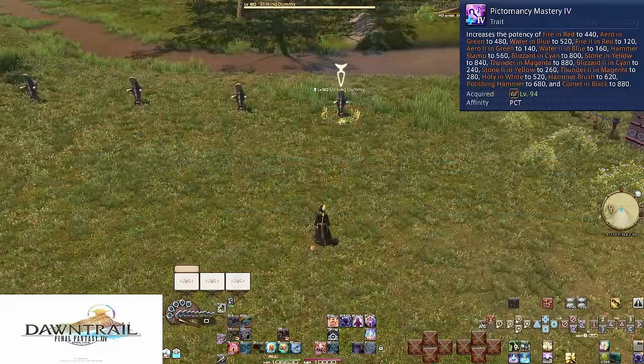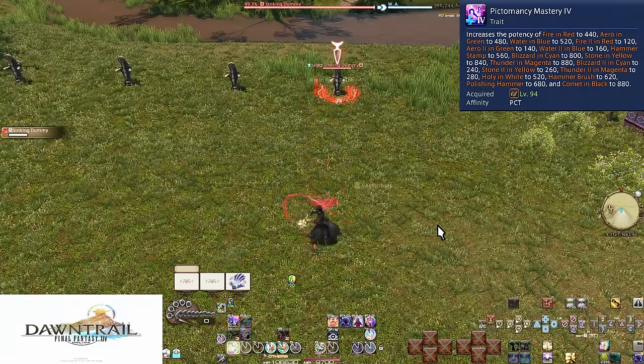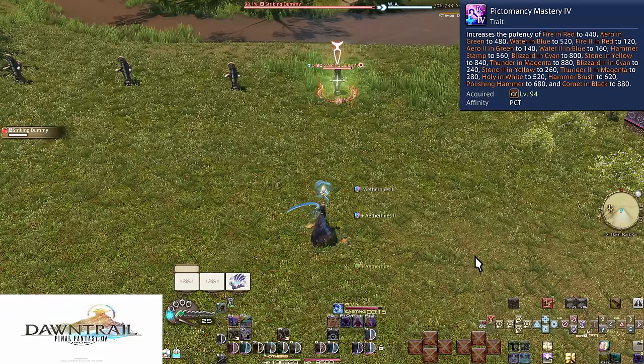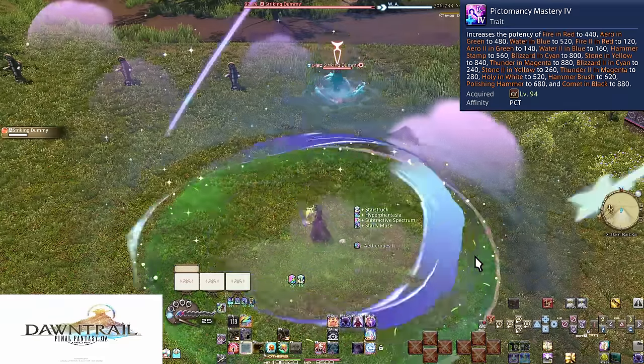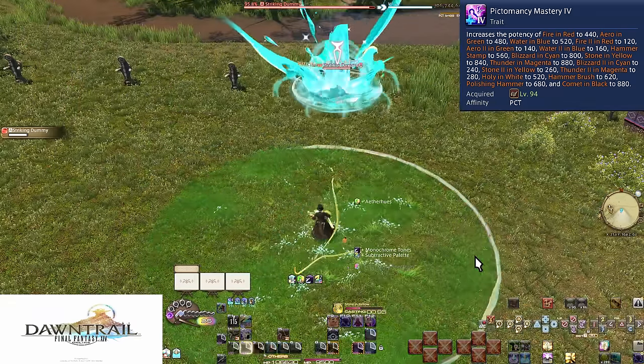Level 94: Pictomancy Mastery 4. This is just a power boost to basically everything. The attacks that don't get a potency boost are Rainbow Drip, Living Muses, and Mog of the Ages — every other skill got a boost. Your rotation and how to use your skills is unchanged though.